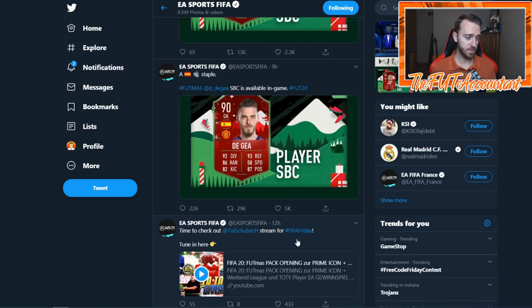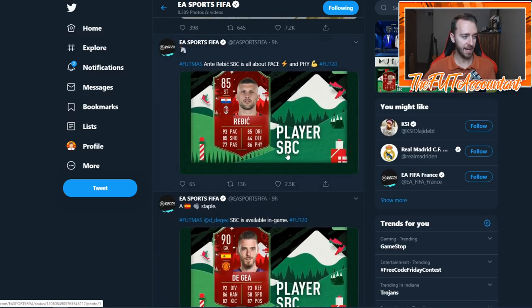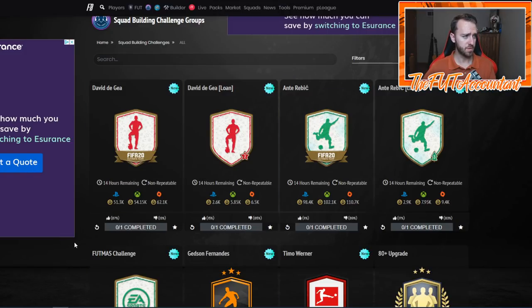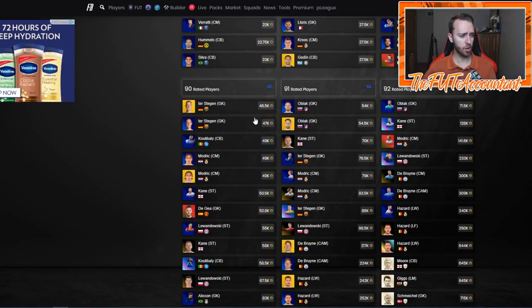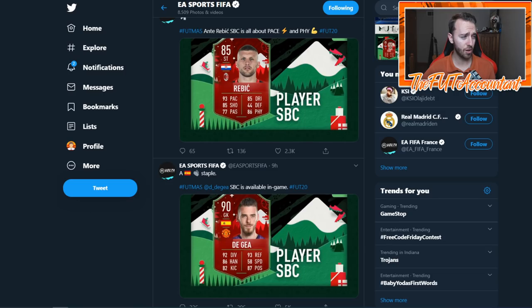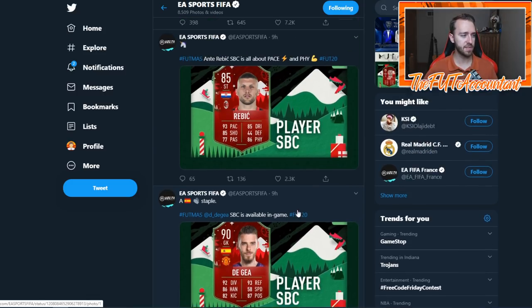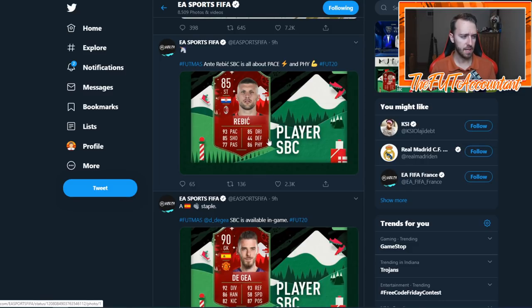At 6 p.m., they dropped the SBCs — I want to cover those first. We got a David De Gea and an Ante Rebich SBC today. De Gea was priced fantastically — right now this SBC is going for 51,000 coins, which for an 80 is a 90-rated card. The cheapest 90-rated card on the market is Ter Stegen at around 46K, so De Gea comes in as one of the cheapest 90-rateds. If you do him from the club like I did, he's essentially free, or you can do him for less than 50,000 coins with some untradeables. A lot of people did this today because it's De Gea — Spanish, Manchester United — and the price was right.